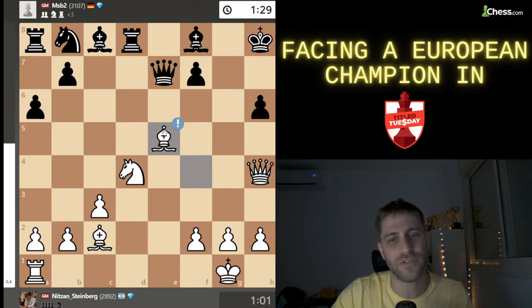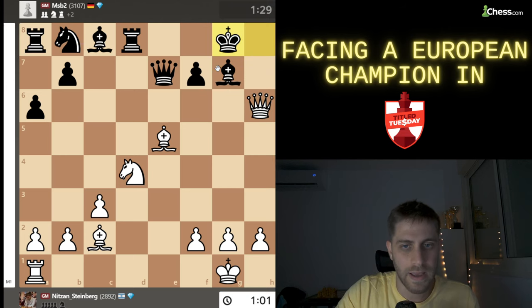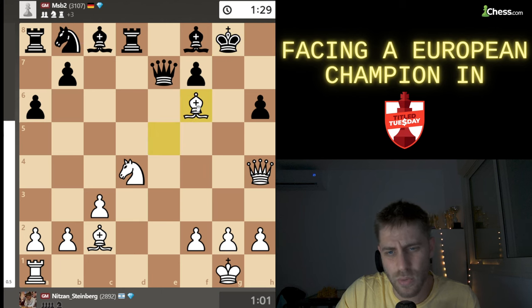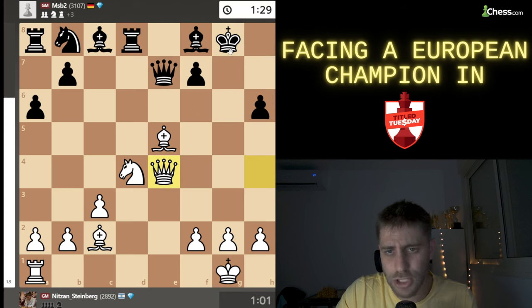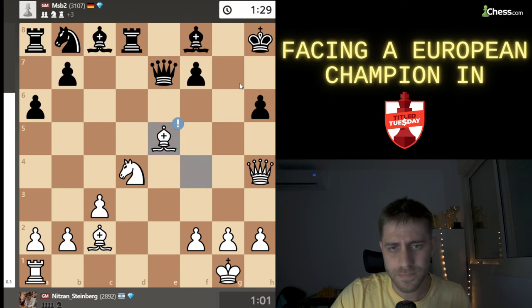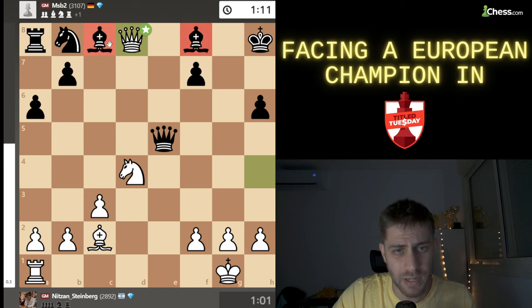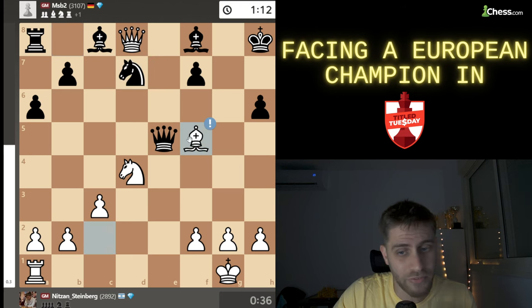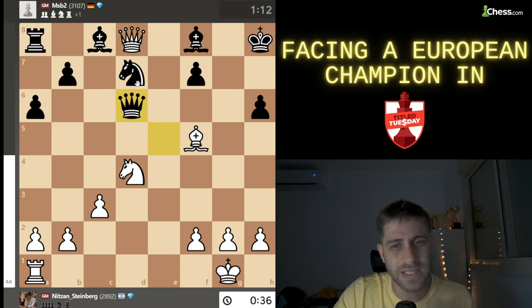I saw the move bishop e5 check — a really strong move. After bishop g7, checkmate in two. After king g8, bishop f6, and I thought in the game — also queen e4 maybe possible — it's just game over for this king. Bishop e5 was a very strong move and he took it. After queen takes d8, we have double attack with the two bishops. He played knight e7, the best move was bishop f5, and as you can see I had only 36 seconds on the clock.